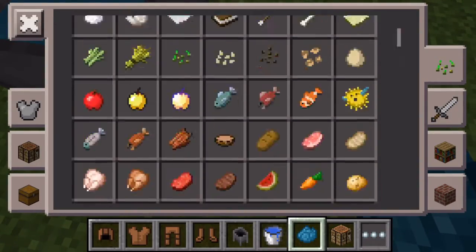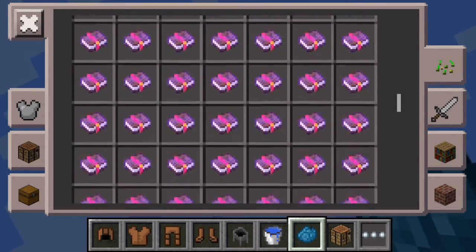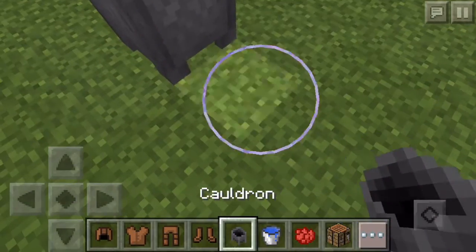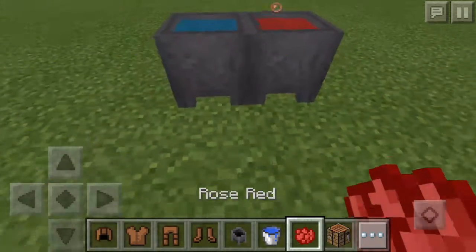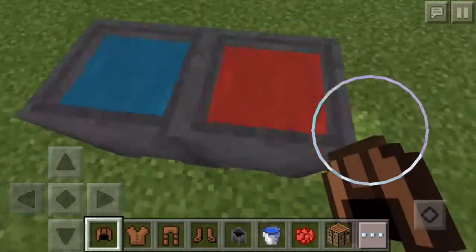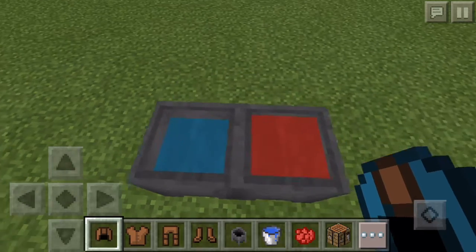A lot of people are going to click off this video saying they didn't want to do it that way. Too bad - learn how to be a Pocket Edition player, because Pocket Edition just works that way. Don't make that mistake. Now you've got your colors and all you have to do is tap on the cauldron and it should dye your armor.